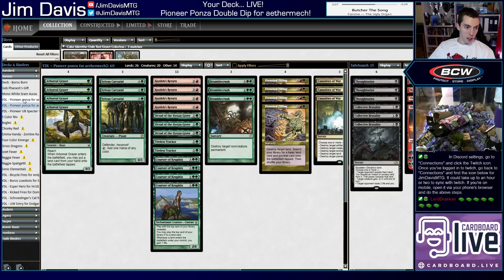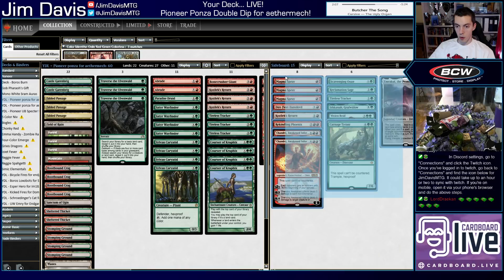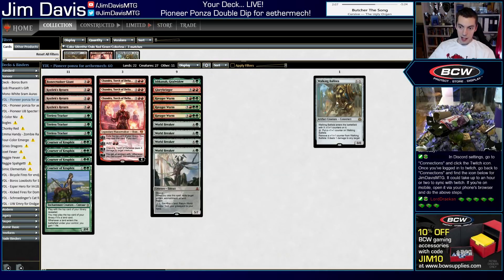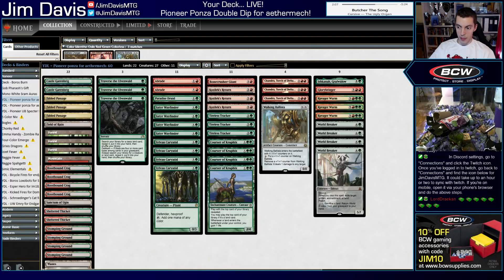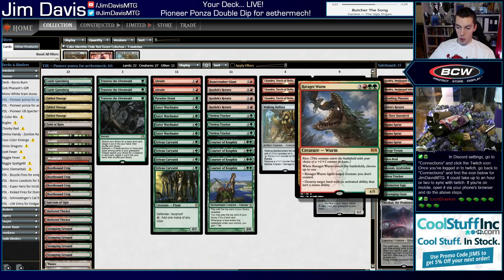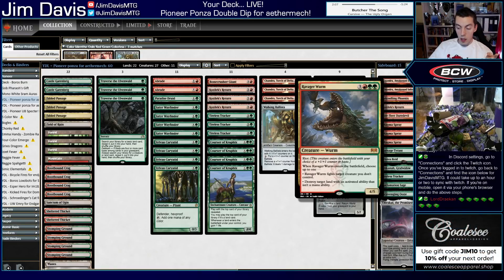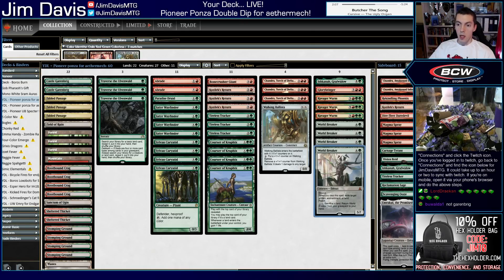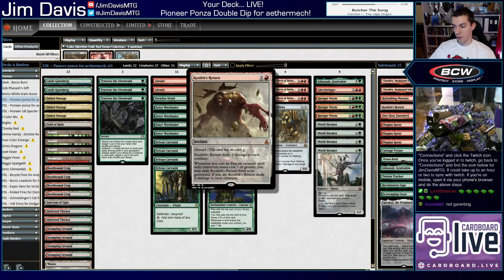We have a new list — this is my rebuild. It's what I think is a more playable best version. We still have Ponza elements but are definitely not as land destruction-based as the old version. We're not playing five Stone Rains, but we have three copies of Ravager Wurm, which can kill a land with an activated ability. It kills all the castles, Mutavault, and Ramunap Ruins, and can also be a removal spell with up to six toughness. We also have World Breaker as our primary LD spell, and we're working in a Delirium engine.